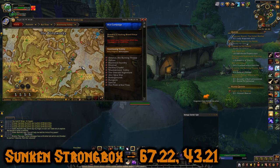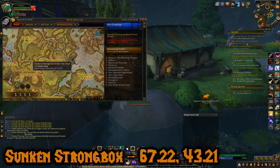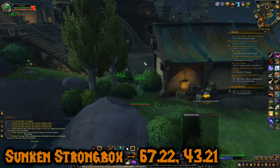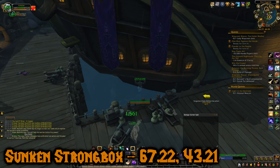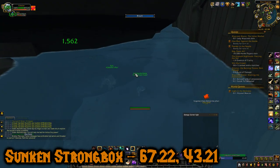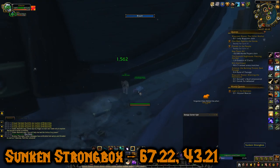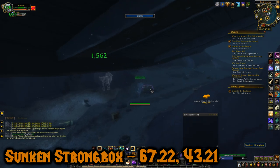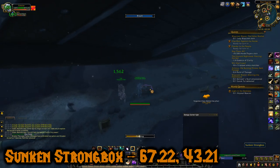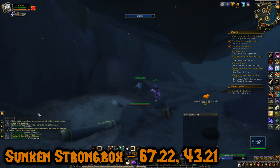Chest number five is the Sunken Strong Box at 67.22, 43.21. It is under this ship right here — there are also some quests here if you're at that part of the zone. We go under the ship and there it is, the Sunken Strong Box. It had some polished pet charms, gold, and some other items.